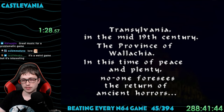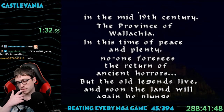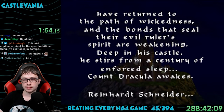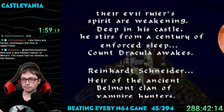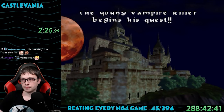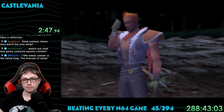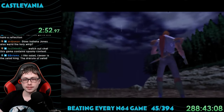The game opens with some lore to set the scene. We're in Transylvania in the 19th century. Everything is calm currently, but people sense that it's coming to an end. Dracula is waking in his castle, and Reinhardt knows he must stop him — he is an ancestor of the famous Belmont family, after all. Right away, I noticed how high the quality was on Reinhardt's character model. It's pretty impressive graphics given how old the game is.